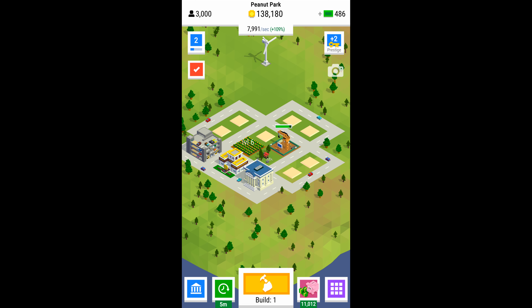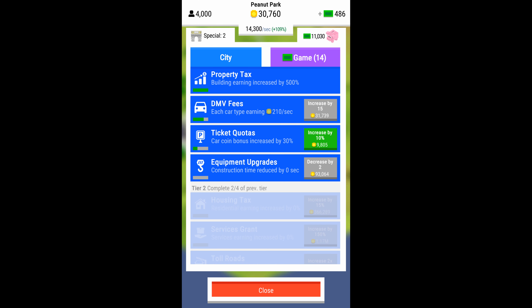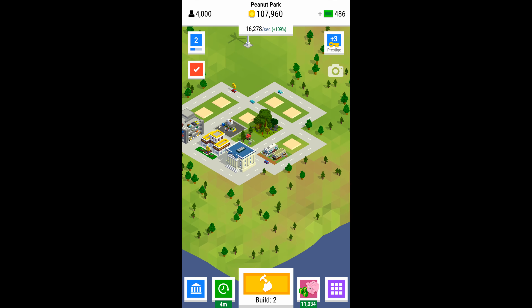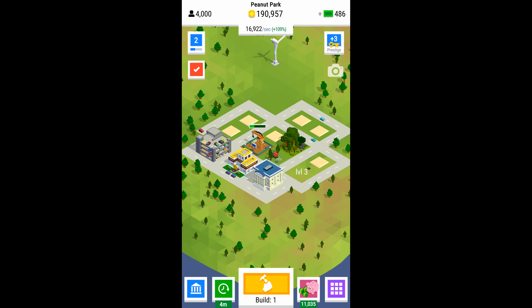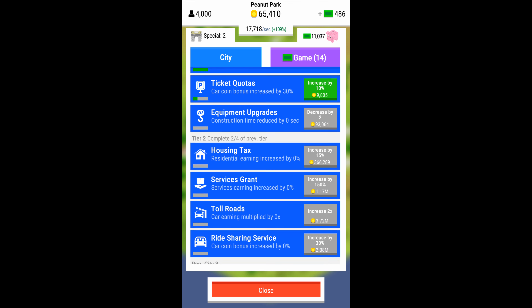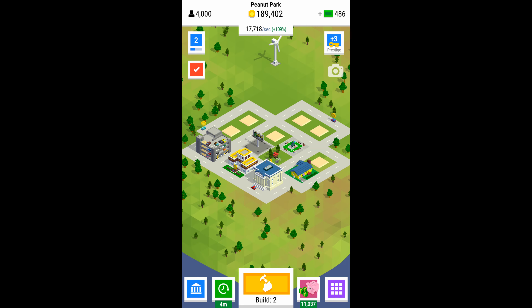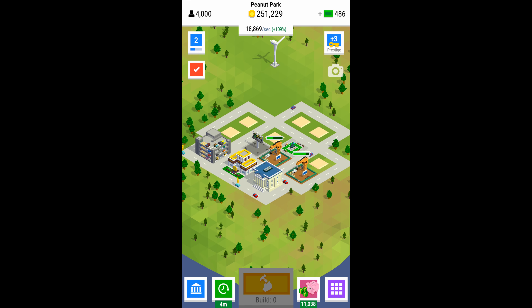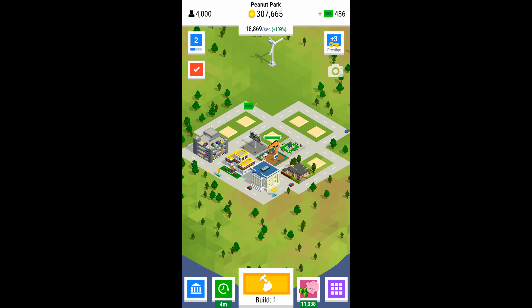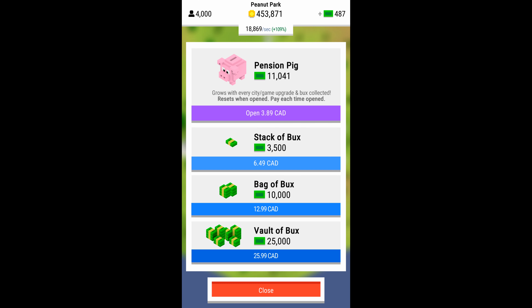I'll speed things up a bit here so we can get through this and do a bunch of building. I ended up going with property tax and DMV fees first, and once those are cleared out it'll open up the second tier. Now we have housing tax, services grant, toll roads, and ride sharing service. Housing tax you want to do first because it's going to boost your income from all your residential buildings. There's services, residential, and business, and you want to upgrade them evenly as you go because you get penalized if you have too many of one.